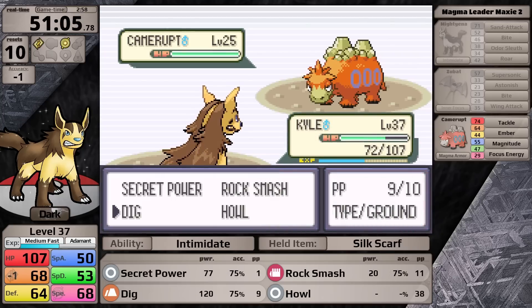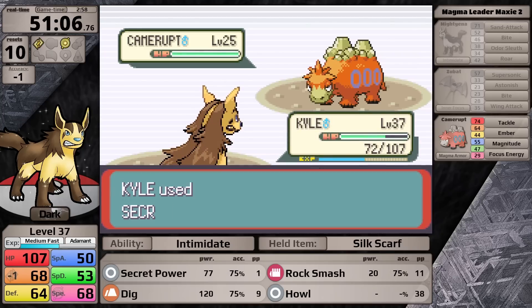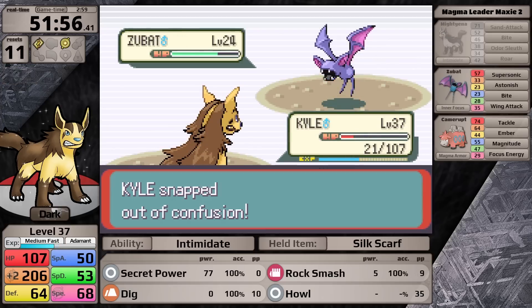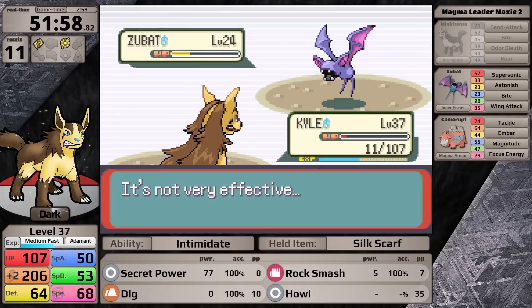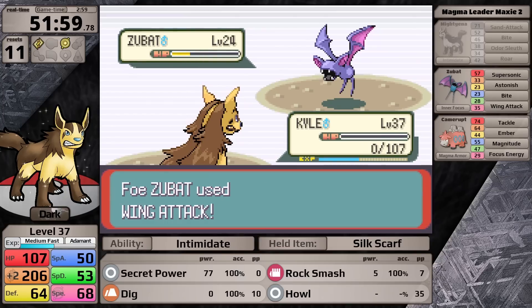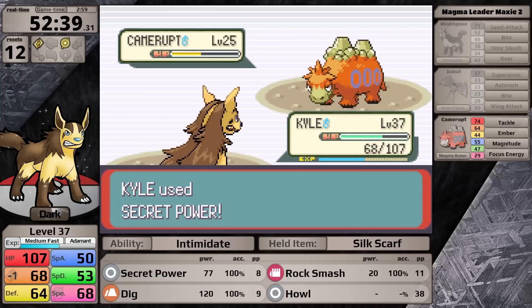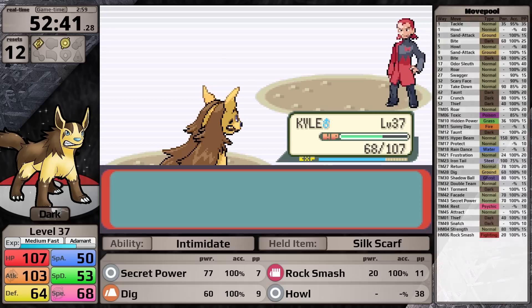In the next fight, I try foregoing Howl setup, but make it back to the Camerupt only to get hit by a magnitude 10 critical hit — that definitely knocks Mightyena out. In the following fight, I keep making the same mistake of not healing Secret Power's PP, losing again. In the fourth fight against Maxie, I finally don't forget to heal my PP, and as a result I'm able to emerge victorious.